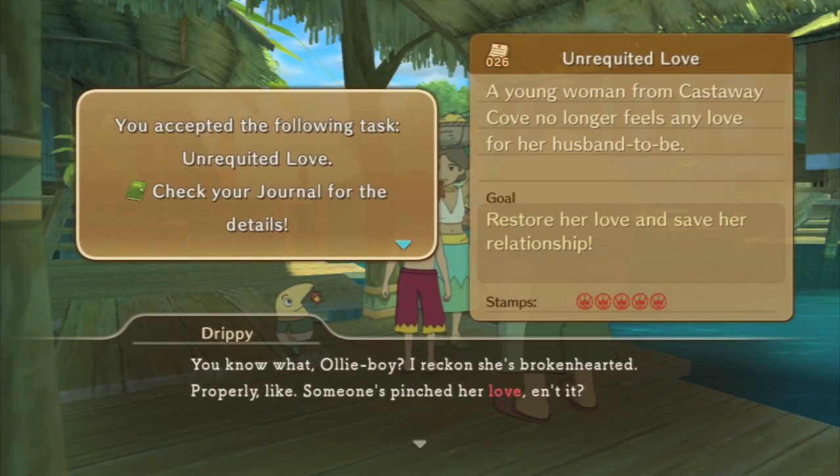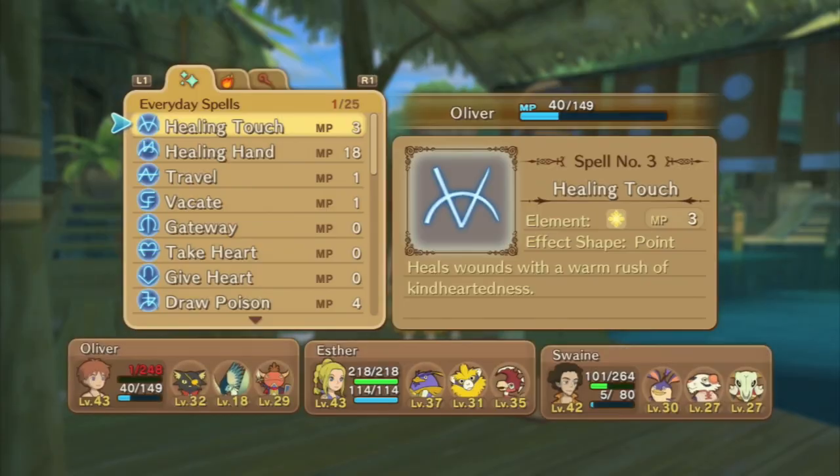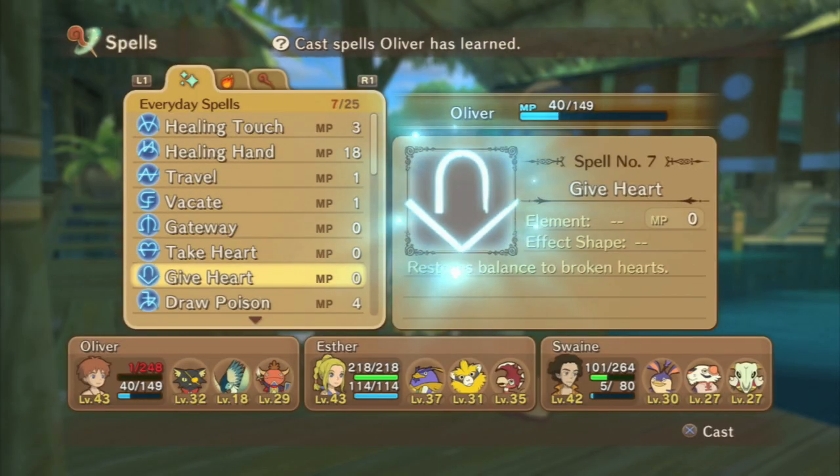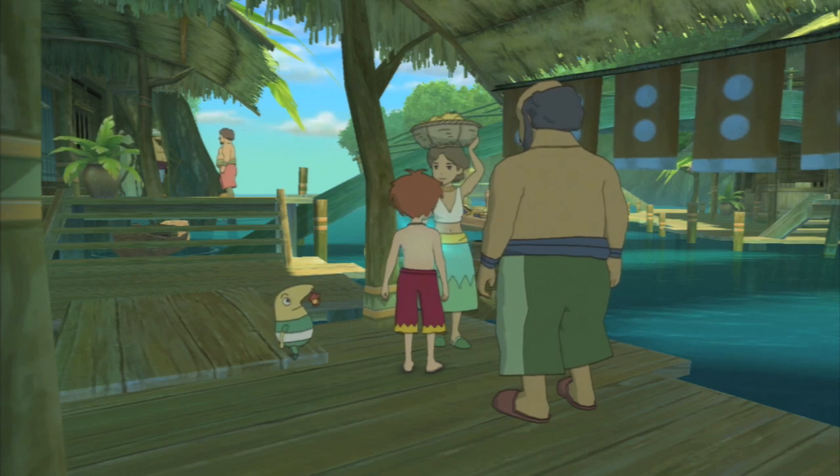Unfortunately, you do have to go through Drippy before you can do anything, so even if you manage to figure out the next step on your own, Drippy requires you to read through four or five lines of text where he essentially talks to you as if you are a three-year-old. Turns out you can turn that off from the options menu.